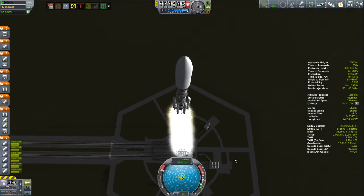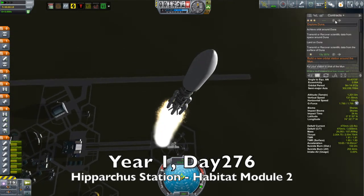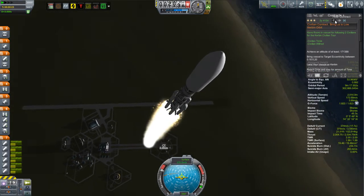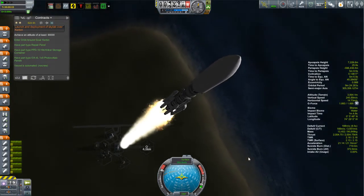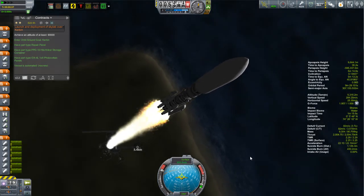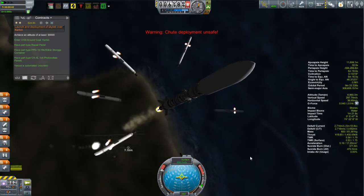What we see coming off the pad is a second Habitat module for the Hipparchus Space Station. This particular craft forced me to upgrade my launch pad to tier 3. It wasn't the mass of the thing that forced it, though it is tipping the scales at almost 124 tons — it was the height. The old launch pad couldn't handle how tall this ship was.